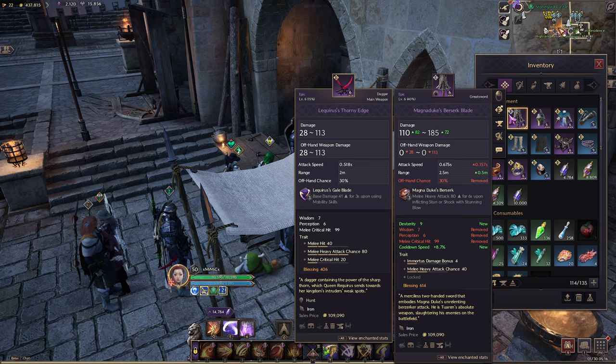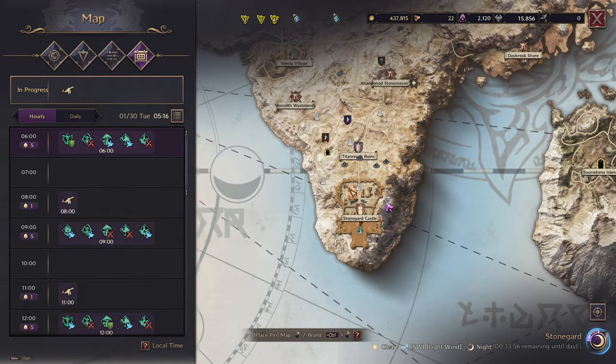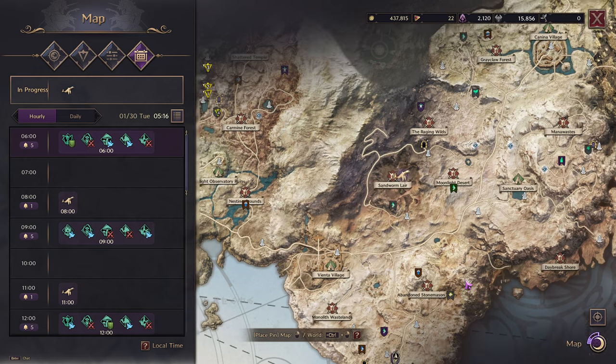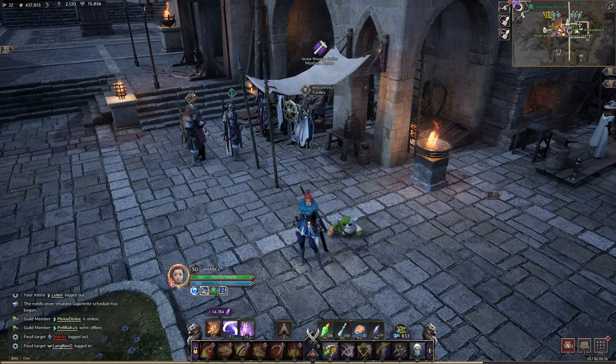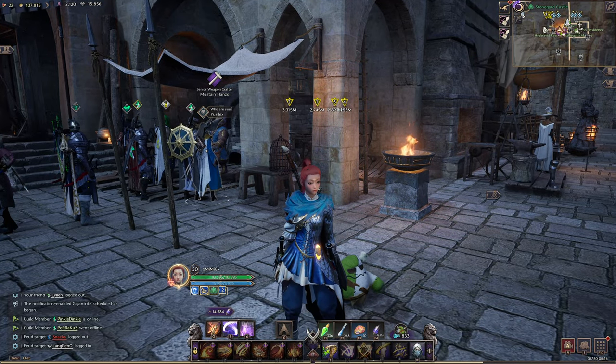There's always something to do in the game — even if you're maxed out on everything, there's always some type of event you can attend. You can do your contracts, do dungeons, do events, or go farm open world dungeons to make gold. There's a lot of things to do depending on what your rotation is and what your priority is when you get to level 50.